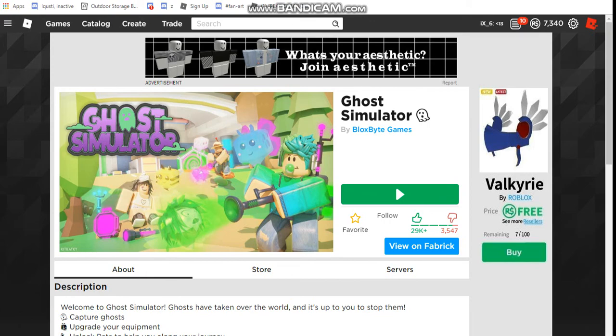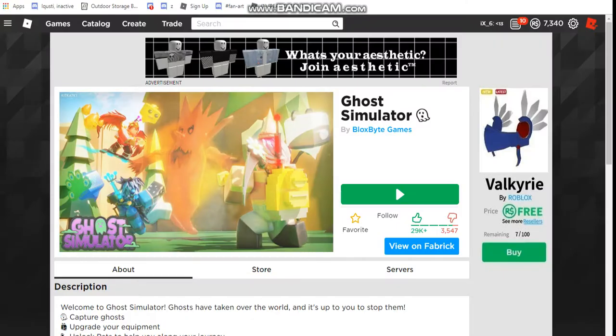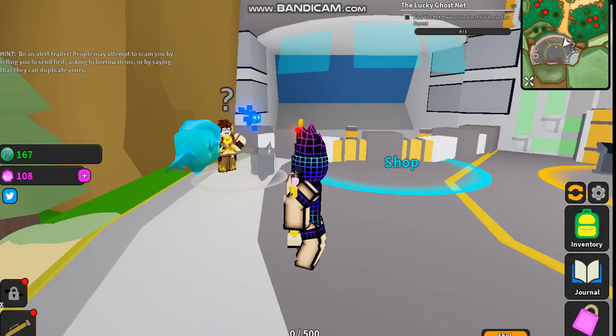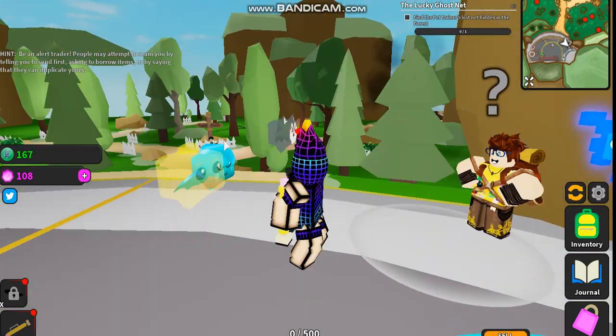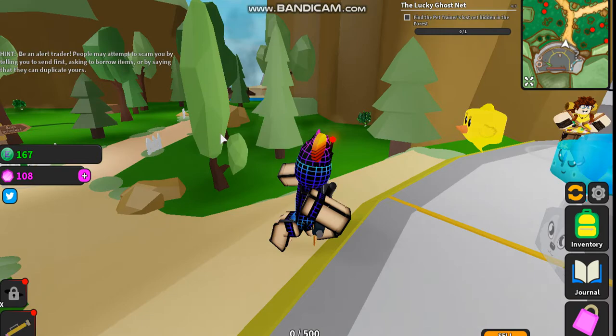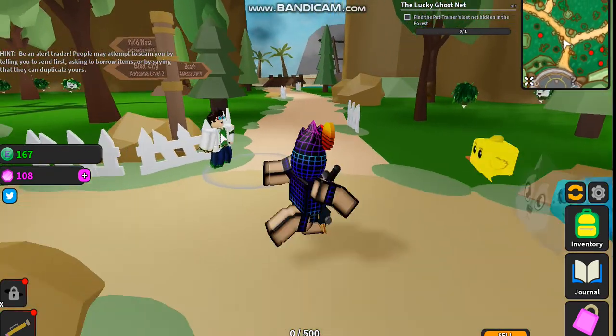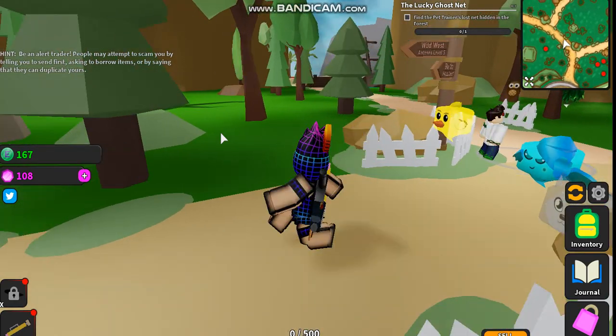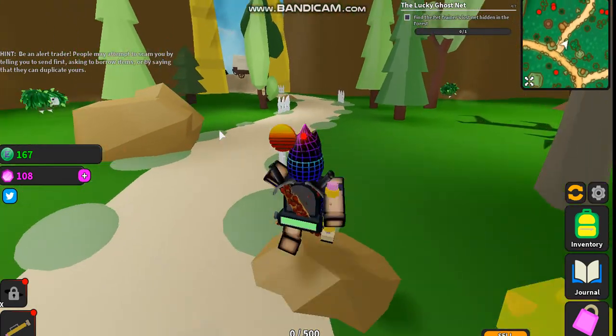What's up everybody! Today I am going to show you guys how to get the lucky ghost net inside the game Ghost Simulator in Roblox. So the pet — you talk to the pet trainer once you've done several quests, and he says that he needs your help to find his lost net.